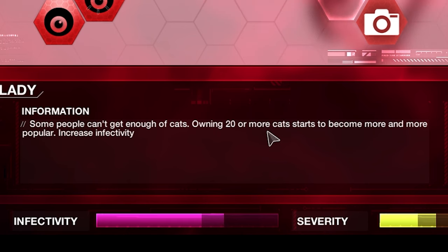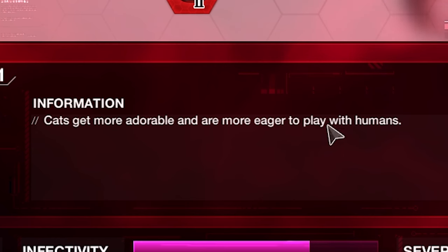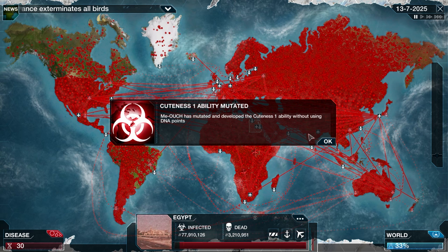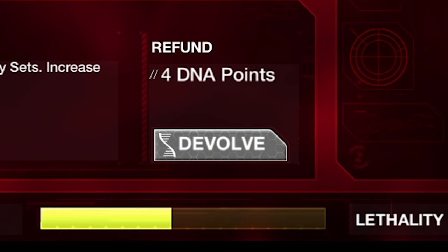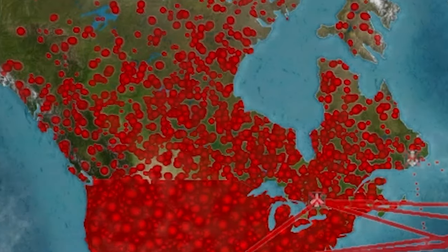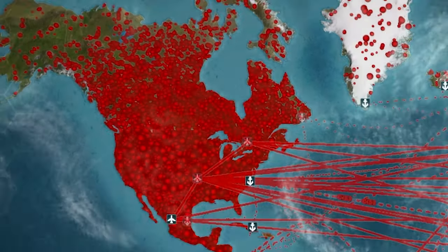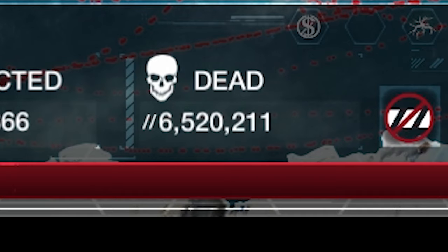Some people can't get enough of cats — owning 20 or more starts to become popular, increasing infectivity. We've got a mutation: cuteness one — cats get more adorable and more eager to play with humans. Let's get cat experiments — cat ladies start to experiment on cats, altering their DNA with chemistry sets, increasing mutation chance. The world is pretty much all red except for Greenland. Canada, you're sick — stay away from me, our blossoming friendship is dead. Egypt, will you stop trying to cure the plague already? The cure is at 50% — this isn't good, we need to kill people faster.